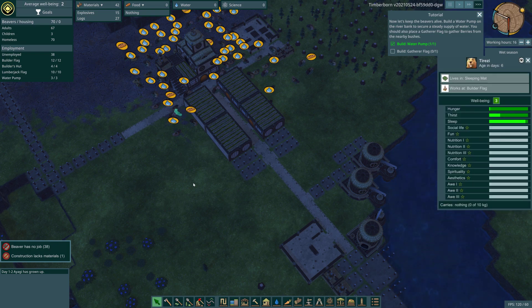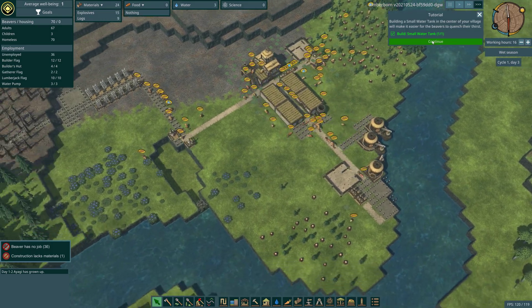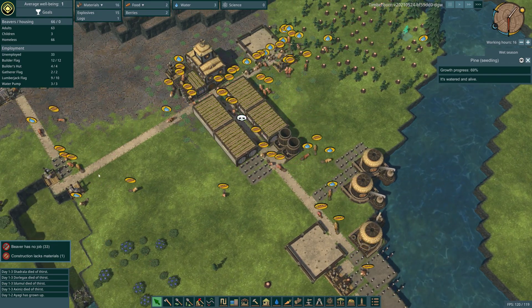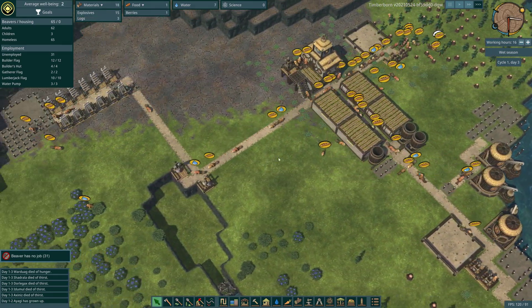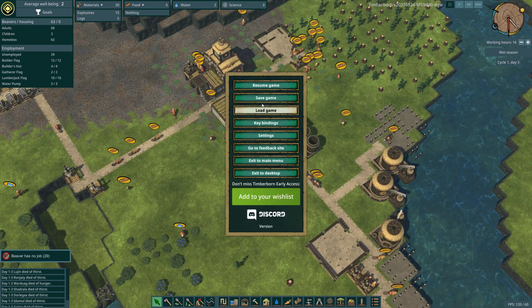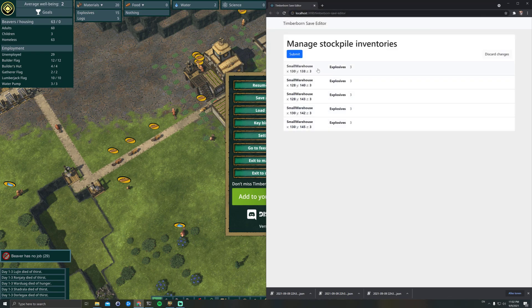Wow, they're dying pretty fast. Okay, we have these water storages — yes, we have all the storages. So I can save the game and see if we can change the editor to load in the other kind of storages, because it only shows the warehouses at this moment.